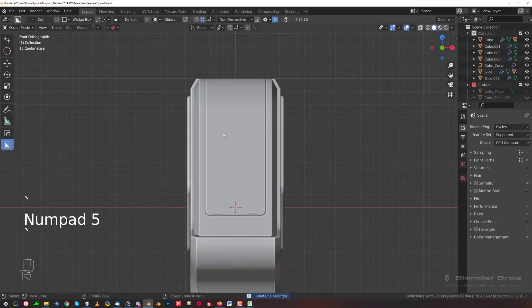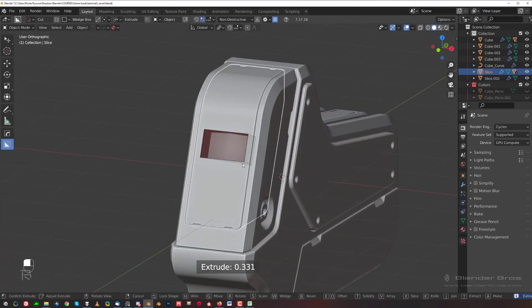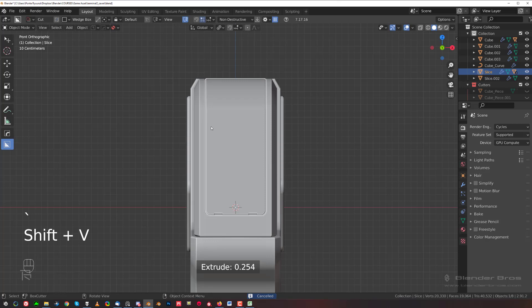Somewhere here will be something else like lights or whatever. So what we need is a screen here first. Let's go to the front view and cut the screen — maybe like this, or maybe like this. Small screen in view mode.